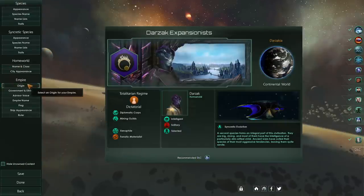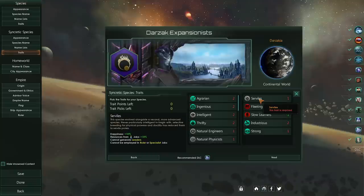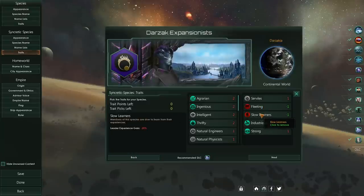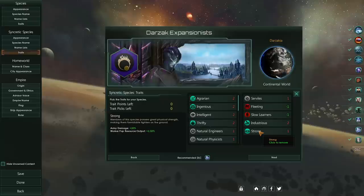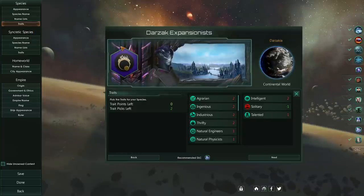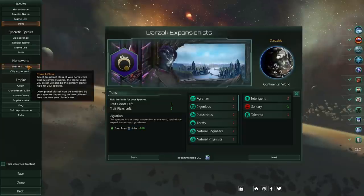They are a syncretic species — I chose the Syncretic Evolution origin because they start with 12 pops being another subservient species. For our subservient species, we gave them the Servile trait: happiness +10, resources from jobs +10. They cannot be rulers, cannot be specialists — just grunts. Since they can't be leaders, we gave them Leader Lifespan -10, Slow Learners, and Leader Experience Gain -25. As a replacement, we gave them Industrious for more minerals, and Strong for worker pop resource output an additional +2.5%.